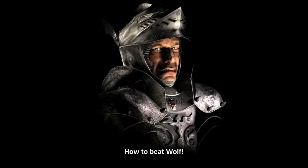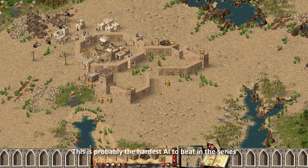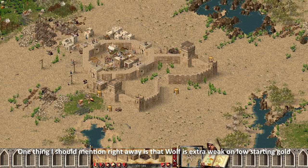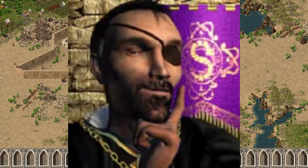How to beat Wolf. This is probably the hardest AI to beat in the series. One thing I should mention right away is that Wolf is extra weak on low starting gold, which means even Snake can beat him on 2000 gold.